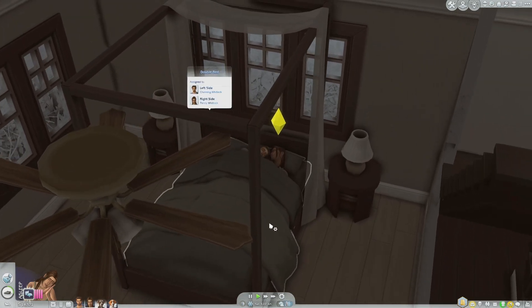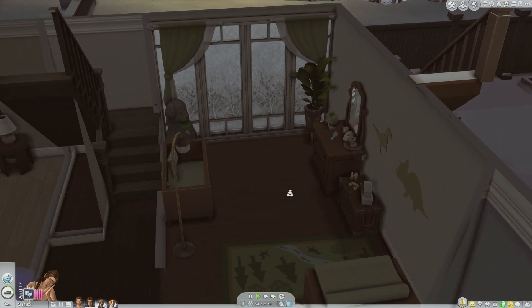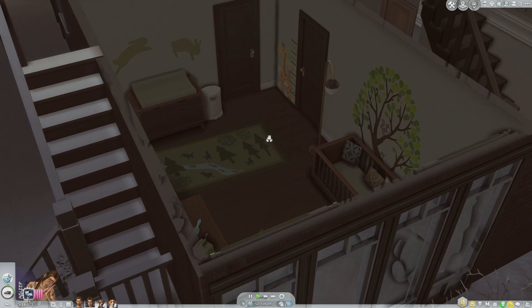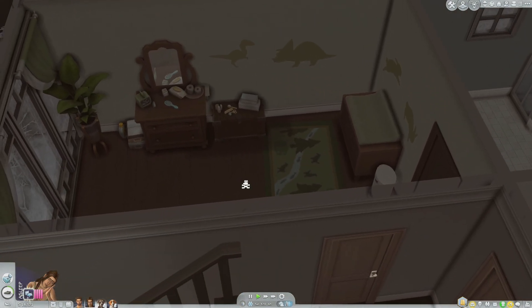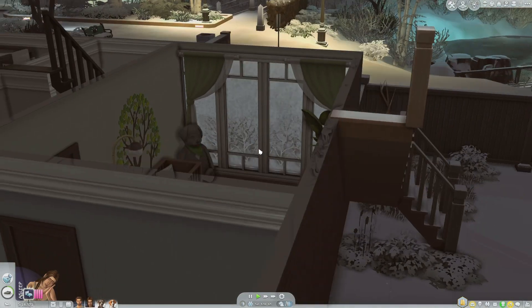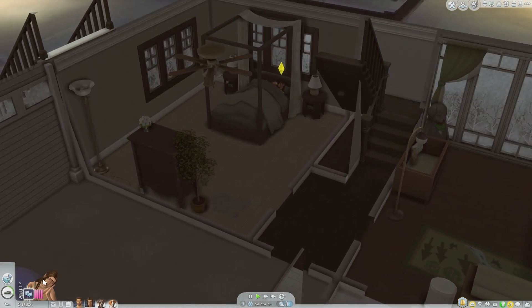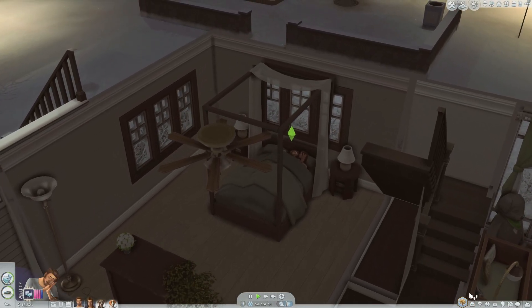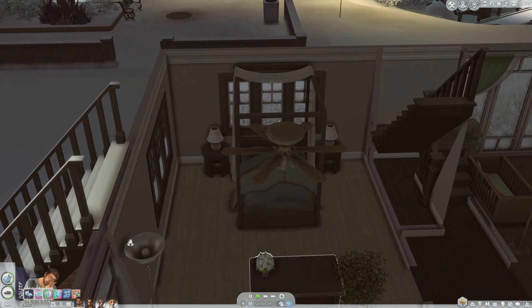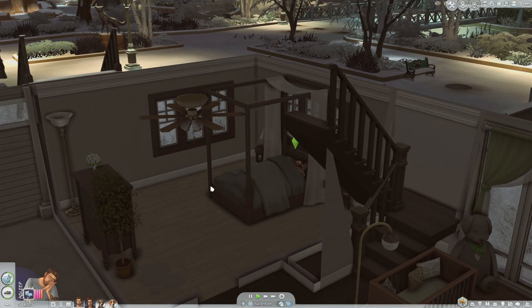I am super excited to have this baby. I showed you guys in the last episode the nursery that I made — I think it is so adorable. I love the colors and the wood tones, and we have a lot of natural lighting coming in. We're doing really well money-wise. Channing does want to open his own restaurant and that is what we are going to be doing — I'll show you guys the restaurant in this episode.